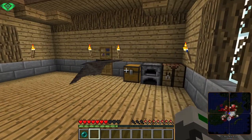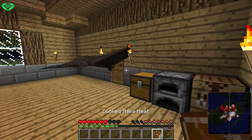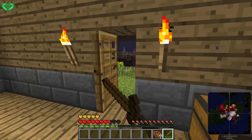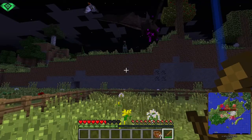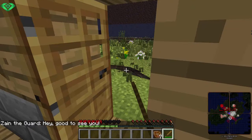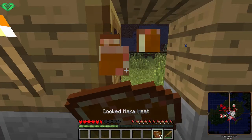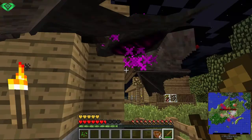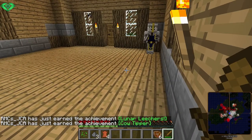Oh my gosh — what are you? You do not look friendly. That's like a giant bat right in front of my door. You will not survive, buddy. He shoots projectiles — let me in, it's killing me! Can't hit it — where's its hitbox? Killed you! What was that? Lunar leecher and coat tipper — I just got leather boots!